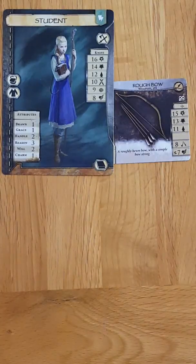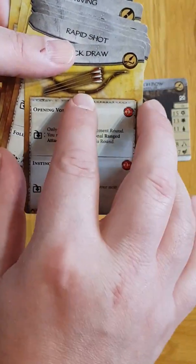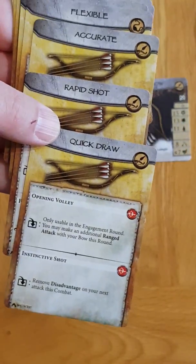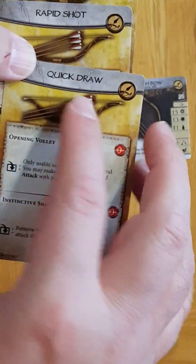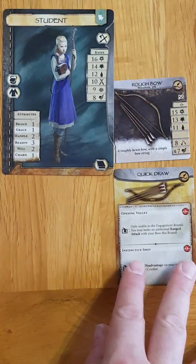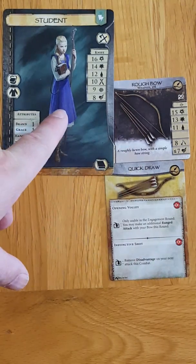We start the game with three talents. The next thing is to go to our talents pile — you get all these weapon talents with the game. The weapon talents will have an applicable picture on them. In this case I have three choices for the bow. It's really important that you pick the same family — you must have that matching family to be able to use it. I quite fancy being able to do a quick draw, so I'm going to take the quick draw card. My weapon talent is now beneath my weapon next to my occupation card.